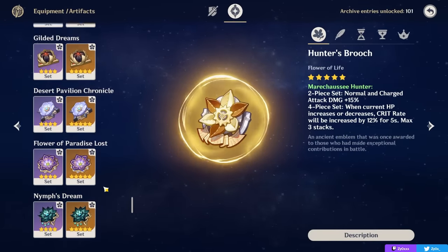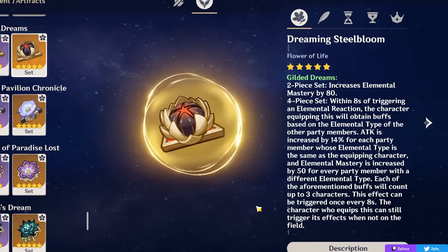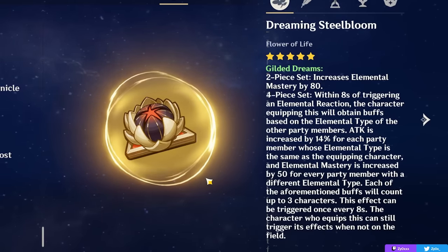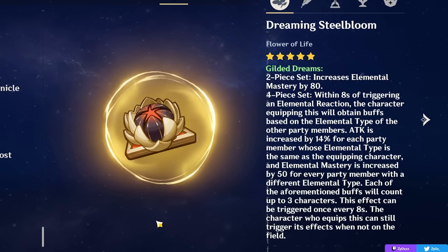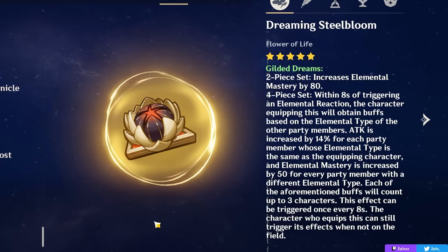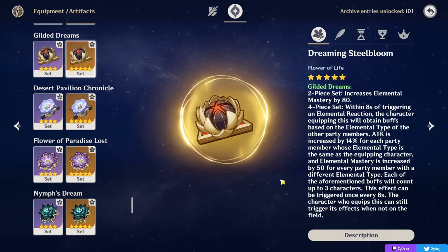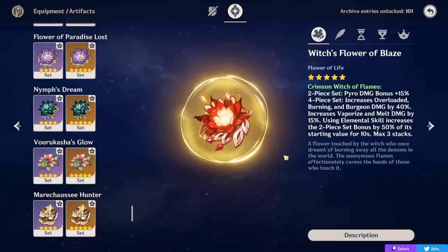The Gilded Dreams 4-piece is also a very competitive option if you're proccing reactions like vaporize and melt. It gives a ton of elemental mastery and attack based on your party members' elemental types — you can typically expect around 180 elemental mastery and 14% attack running Diluc with Bennett and two non-pyro characters. That's a lot of stats and a strong 4-piece alternative, usually only slightly worse than Crimson Witch or Marichaussee, being stronger the less EM you have.